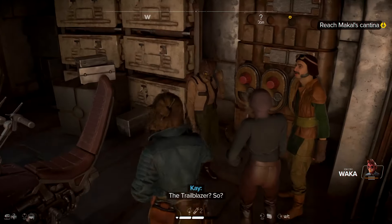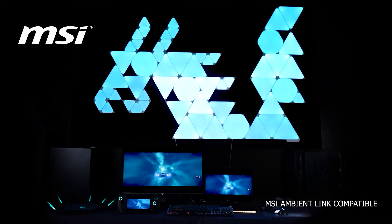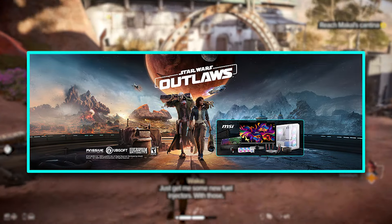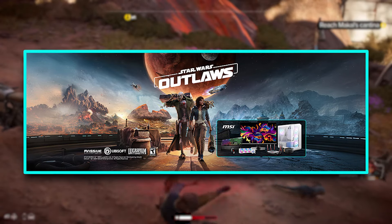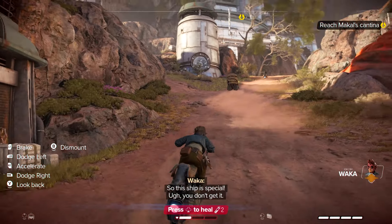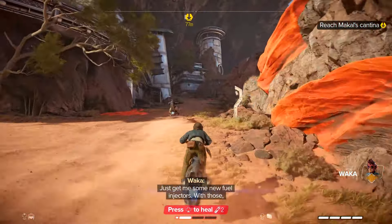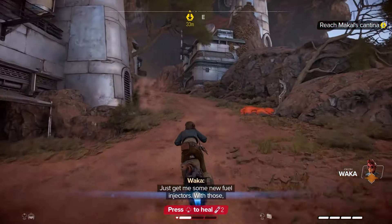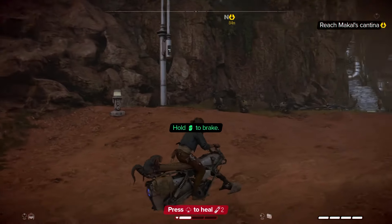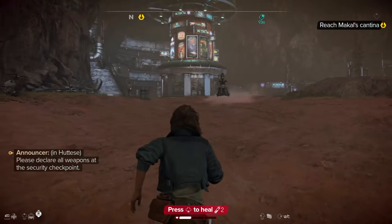It was just announced that MSI has partnered with Ubisoft to create a Star Wars Outlaws game bundle. It comes with a PC case, cooler, power supply, monitor, router, keyboard, mouse, and more — a major upgrade bundle for getting into PC gaming, with the game included for free. Intel processors were also recently bundling the game for free, but this MSI bundle seems much more expensive based on all the hardware included. No price or availability date has been announced yet, but it's expected before the game releases.